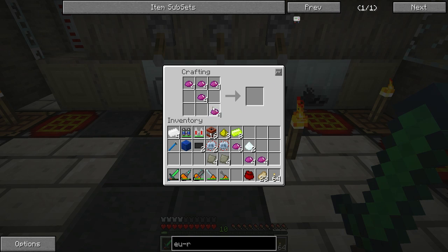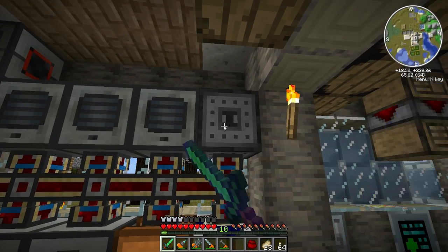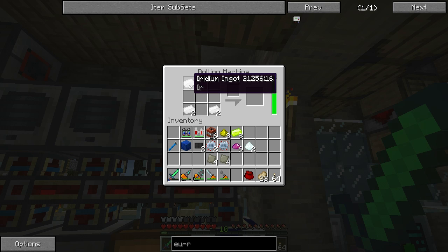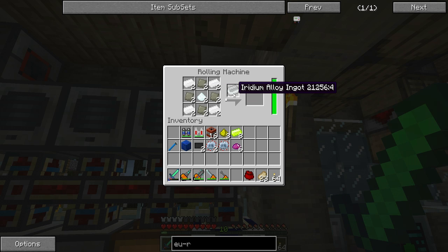Upgrading this baby to an ultimate! I have been waiting for this day for so long. On the first server - that's right, where we had to reset - it happened right at this point when I just got my first ultimate hybrid solar panel. These guys are ridiculous. They put out high voltage, 512 EU per tick, and that is just insane. I'm so excited for this, I want you to be a part of it.